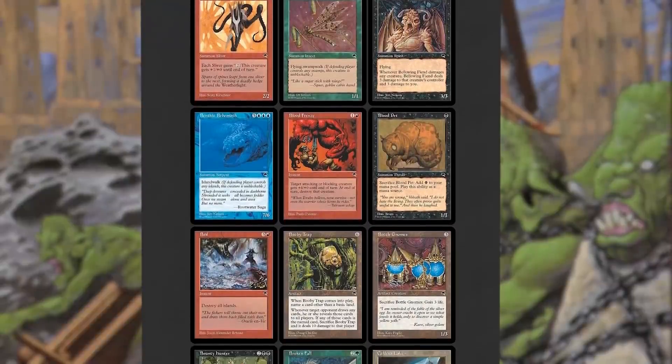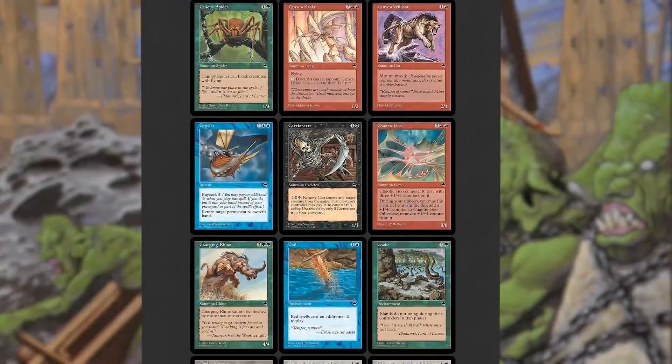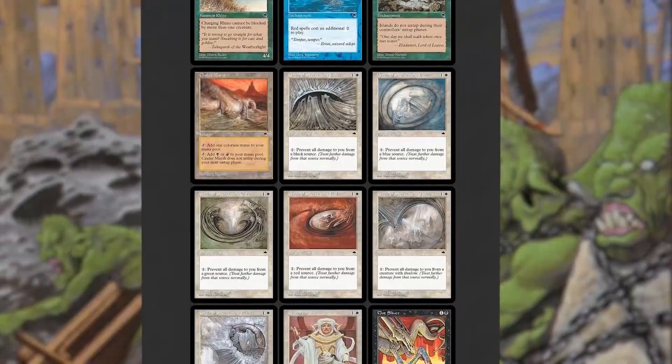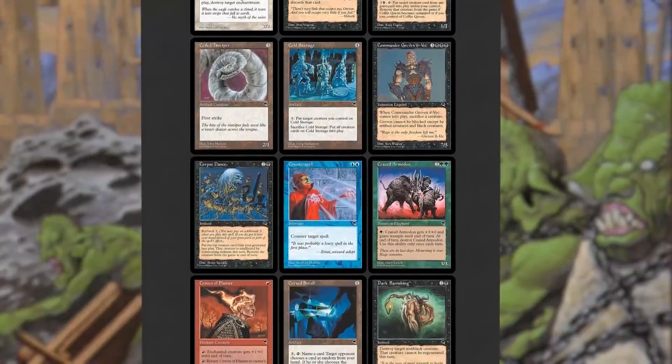Cycling and Echo were two mechanics developed for Tempest that ended up being removed and implemented later in Urza's Saga. Buyback and Shadow were the two mechanics that stuck with Tempest during the set's development. Unlike Buyback, the Shadow mechanic had a very important flavor tie to the story of Tempest.